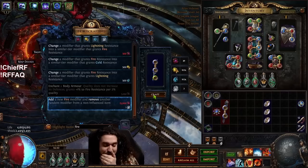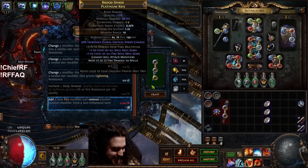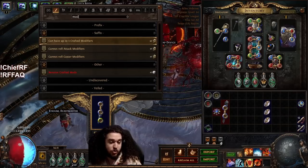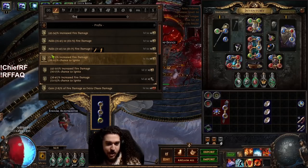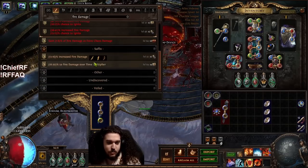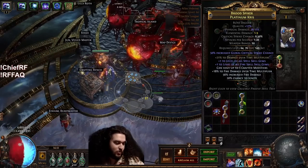Let's look at it together. Oh boys, we're in! So remove crafted mods, then can have three crafted modifiers again — another two divines — then fire and ignite. We hit 56 and fire damage overtime multi. That's our weapon boys. We could 30 quality it — could have done that beforehand — and do the local damage equals whatever.